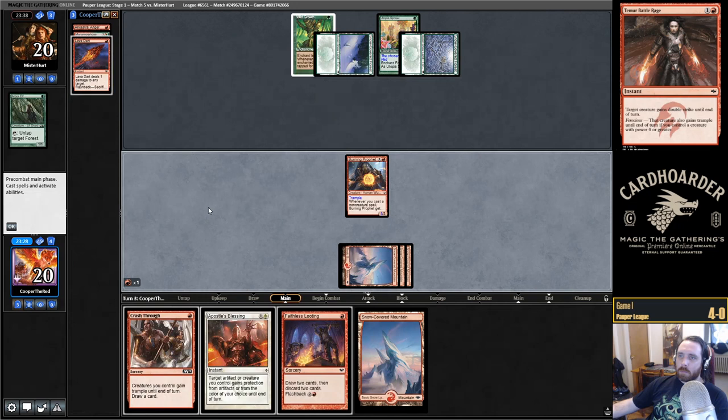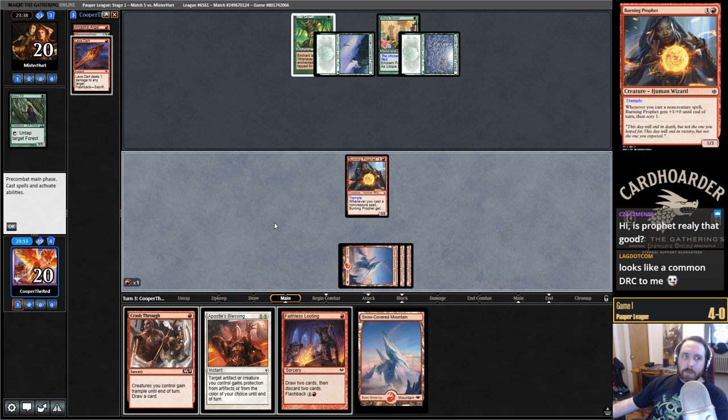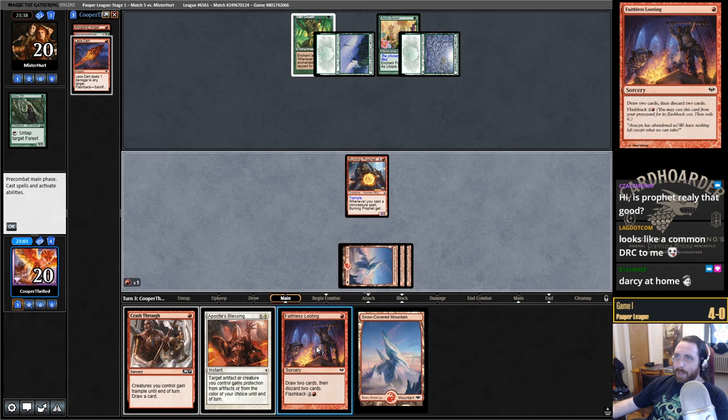I really like another creature though. Burning Prophet — the Scries are amazing, and it survives Cannonade where Mage Ring Bully maybe doesn't. I think personally Burning Prophet is better than Mage Ring Bully — Darcy at home, exactly.